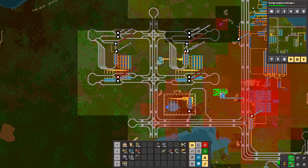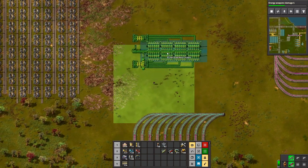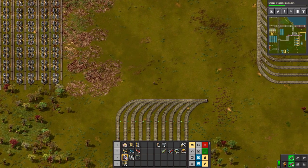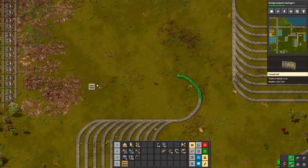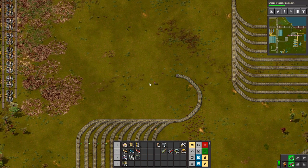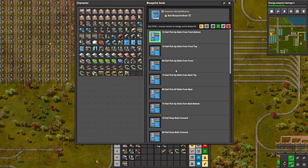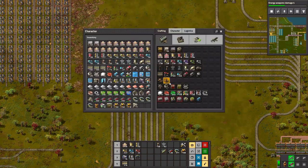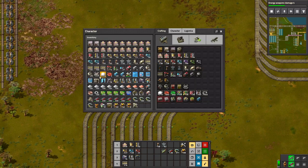Our electricity is dying. It's the coal — the coal situation is a problem. I will go and address that right now. I see what's happened there.